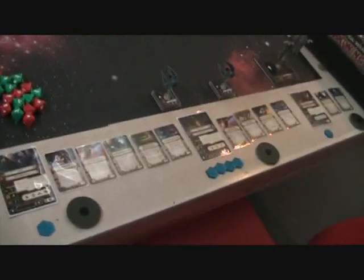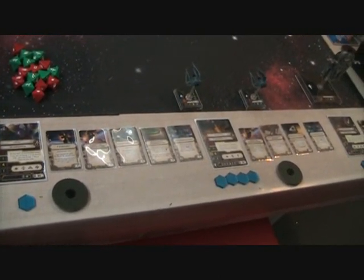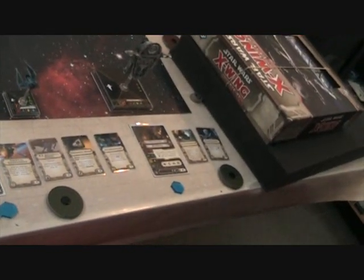Our Scum friend has a Guri in a Star Viper with the Vrego title, Inertial Dampers, Auto Thrusters, Accuracy Corrector, and Determination. Then FET with Inertial Dampers, K4 Security Droid, Proximity Mines, and Determination. And Prince Xizor with Auto Thrusters and Calculation.